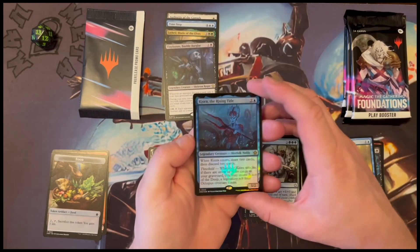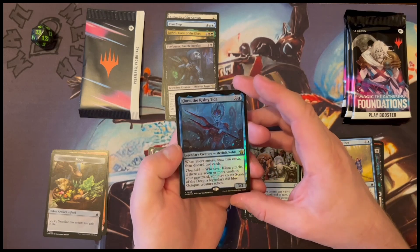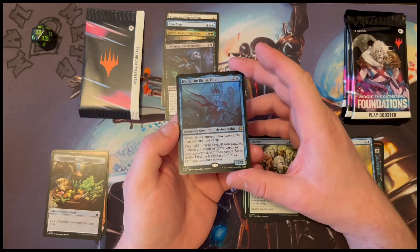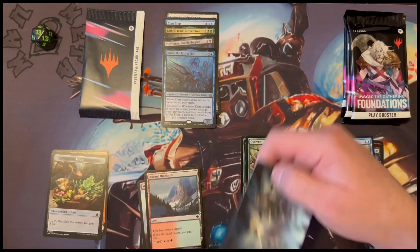And then we've got Kiora. Outstanding. It's not for crows, just for me and my dog. And then we've got Rugged Highlands. And we've got an art card.